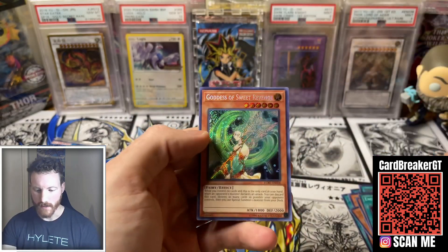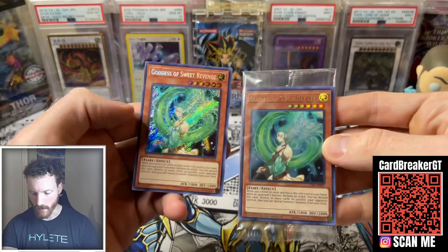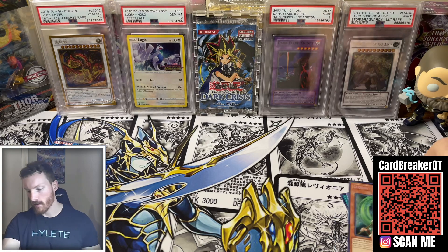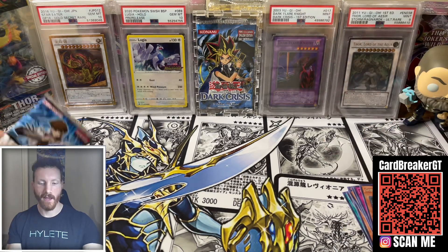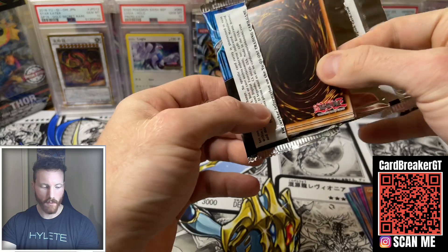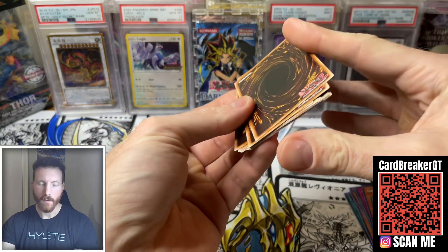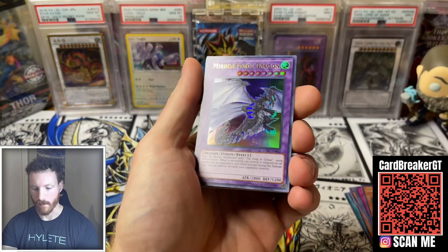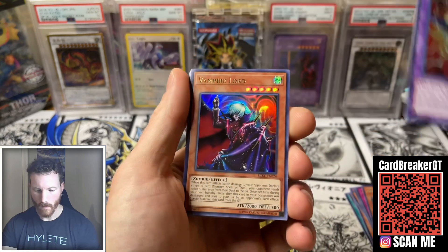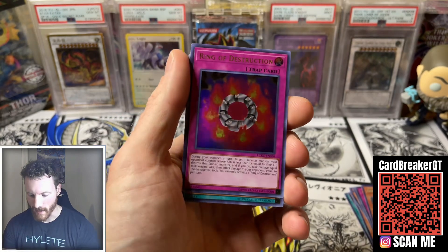We'll shuffle the secret rares to the back just to keep the suspense a little bit high. Some chase cards I'd love to see — like the Blue Eyes, I know you can get one in here. The Ash Blossom, Drone Lockbird. We got a V, a W, a Tiger Catapult — very cool. Another Vampire Lord, Ring of Destruction — that's always a good one, an iconic card for sure. Dragon Spirit of White, Dragon Ravine, Silver's Cry — about two to three bucks — and then the last secret rare is Ancient Rule.